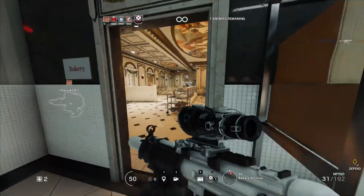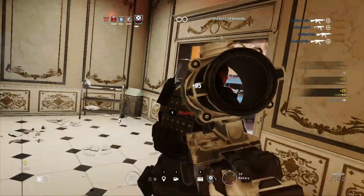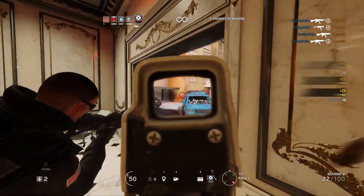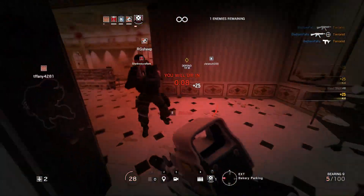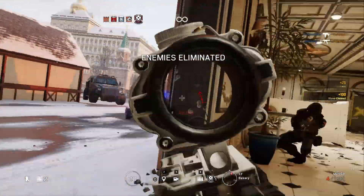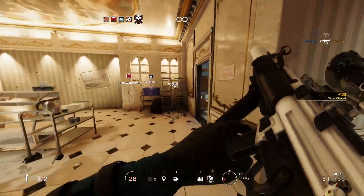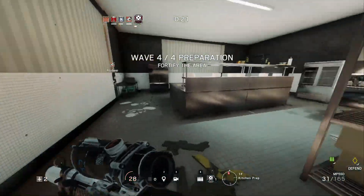What is happening guys, Bedlam here. I hope you're all having a fantastic day because today I'm going to be showing you guys an awesome glitch that's going to allow you to win every time you play Secure Area in the Train Museum. It's an amazingly easy glitch to do and can be done with any operator in the game — whether they're on the attacking side or on the defending side.